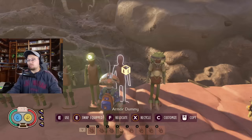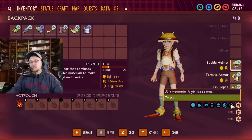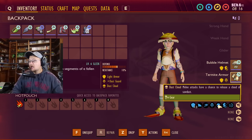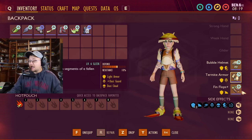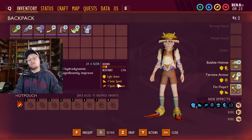Now let's talk individual pieces of armor. The bubble helmet gives you hyper stamina — just regening stamina faster. The termite armor gives you dust cloud: melee attacks have a chance to release a cloud of sawdust, slowing the enemies around you. And the fin flops give you sprint distance, allowing you to sprint even further and travel longer distances without draining stamina as fast when in the water.